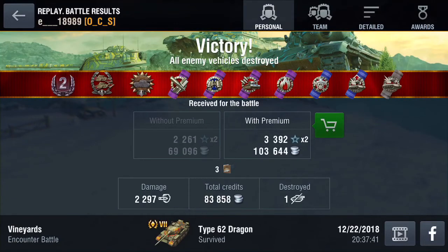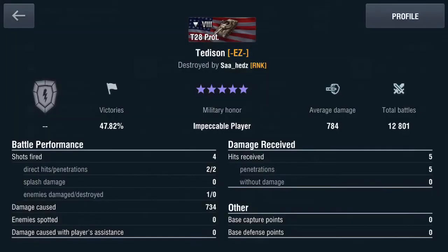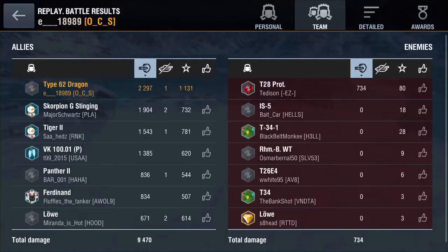Obviously, we mopped the floor with them there. I only did 2297 damage, but I have an unusually high amount of credits. And look at that — six zeroes on the enemy team, guys. They had no clue who was spotting them. They had no clue who was shooting them. They didn't even get a chance to shoot. On their entire enemy team, the T-28 prototype sunk two shots. That's it. Think about that. Six tanks of their enemy team were killed before they even sunk a shot — did zero damage. Six goose eggs. That's the power of spotting right there, guys.